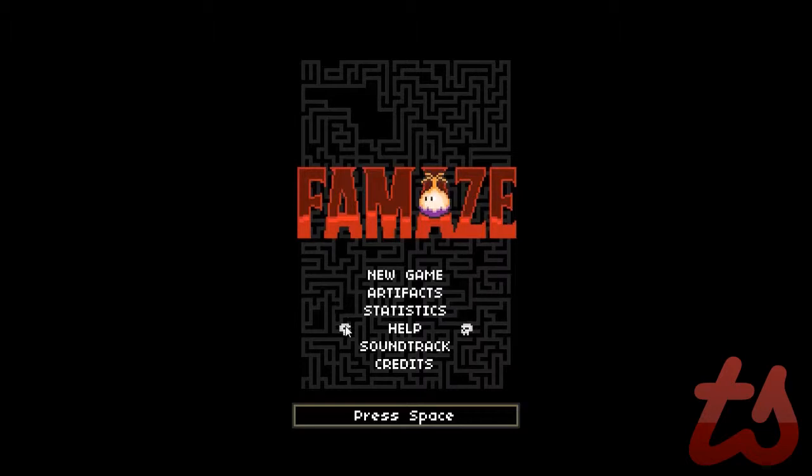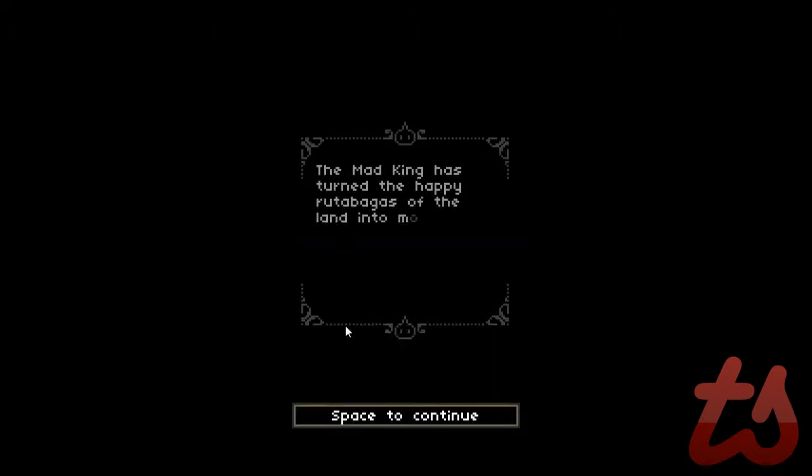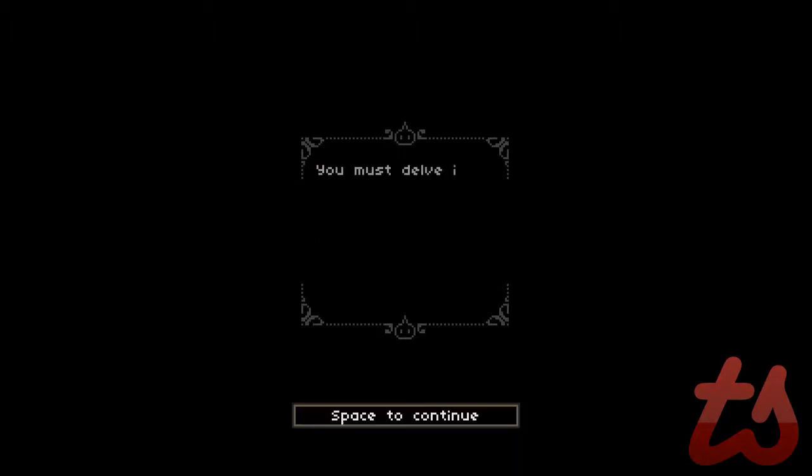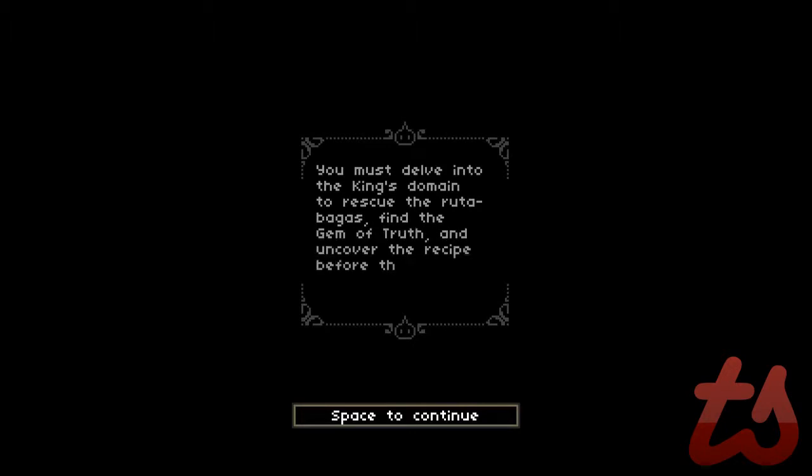The story of the game is as follows. The Mad King has turned the happy rutabugs of the land into monsters and is searching for the magic recipe for royal rutabug pudding. You must delve into the king's domain to rescue the rutabugs, find the gem of truth, and uncover the recipe before the king eats everyone.